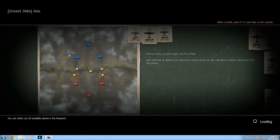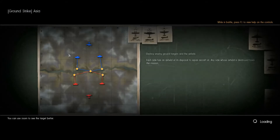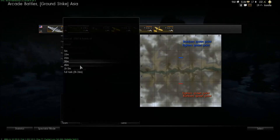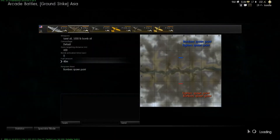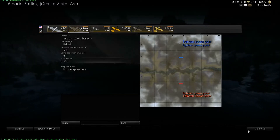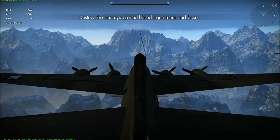We did get ourselves a ground strike mission — it's Ground Strike Asia. There are only two routes you can take to be an efficient bomber, and I don't like this map very much because most of the stationary ground targets are just anti-aircraft. So most fighters will go for them initially, leaving you with all the mobile targets like medium and heavy tanks, which are very hard to hit from high altitude.